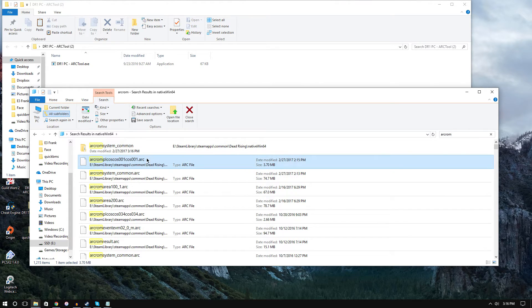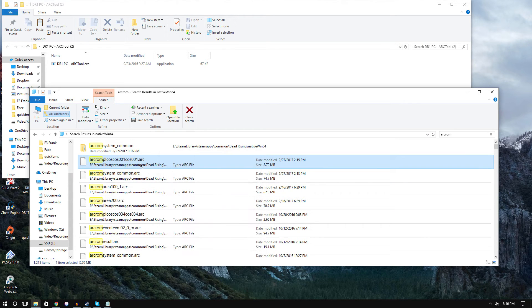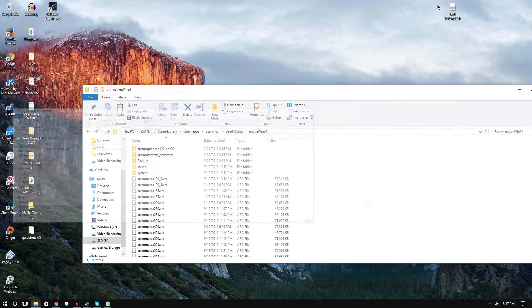Open the Dead Rising 1 PC arc tool and drag the arc file directly onto the exe. A script will run and the decompiled folder will appear. The other file is arc_rom_pl_cos_cos001. Drag that onto the arc tool exe as well. Right-click to verify the folder looks correct — 164 files — then go back.